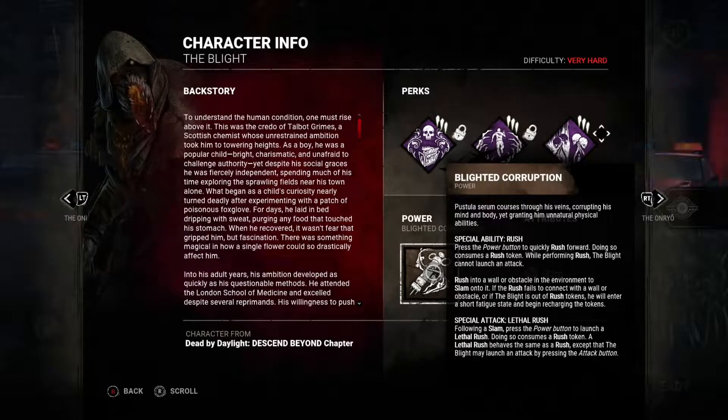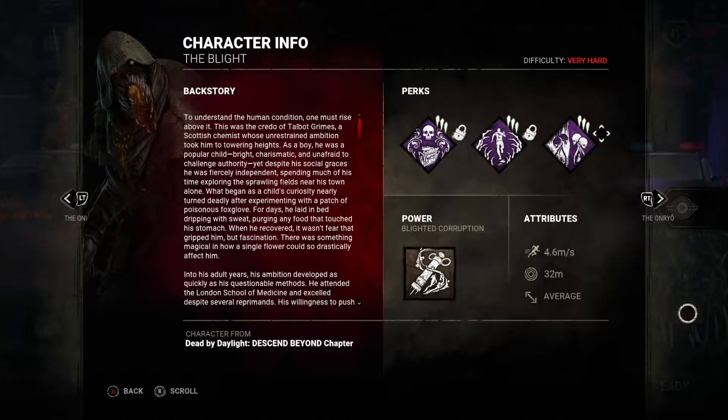The reason I think they categorize this as very hard is because, much like the Nurse, after you blink you get stunned and exhausted for a moment before you can continue. The same happens with the Blight, but he starts out with five charges. As you're running, if you run into obstacles it allows you to slam and then continue the charge. If you keep hitting objects you can actually attack in the middle of your rush. If you're only doing a one-cycle rush you cannot attack, but it's hugely useful for covering large distances very quickly.